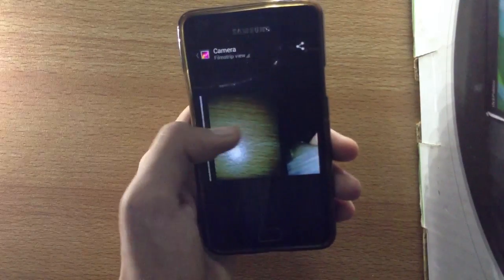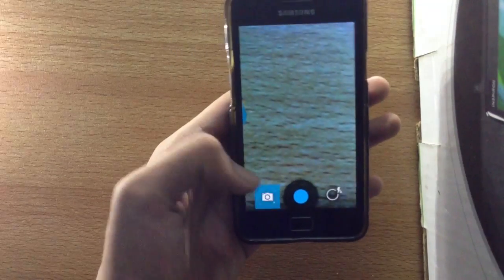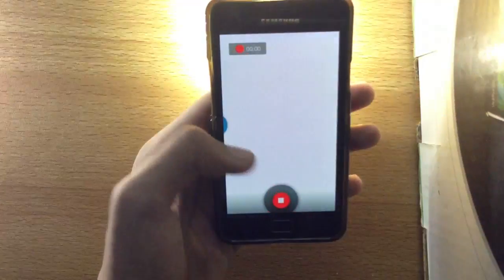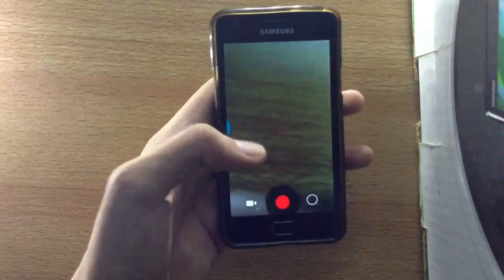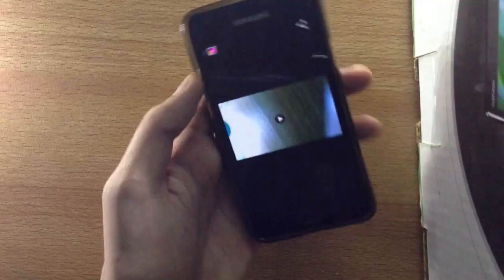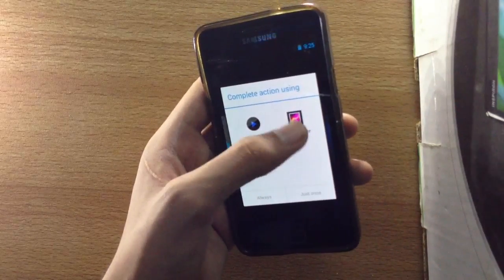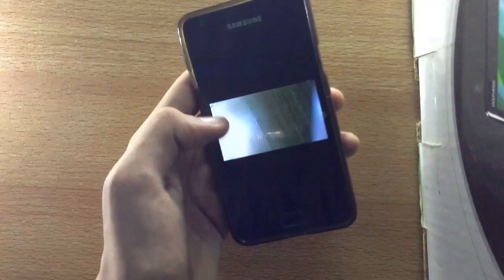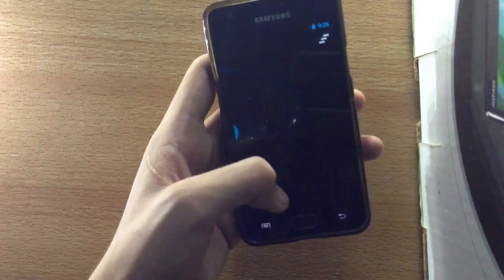Swiping left gives me the gallery with no problems. You can also switch to video mode and record video with no problems — no stopping when touching the screen like the issues on CM 10.2. It is pretty stable. I have installed a couple of video players since the default one doesn't support a lot of formats, and everything is working great.